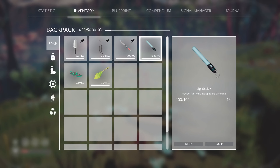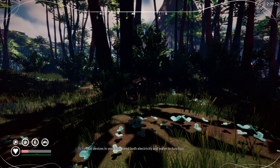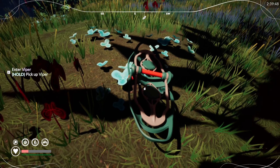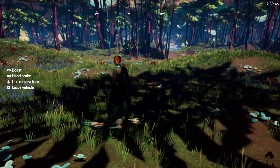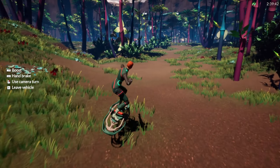Eoncorp kindly reminds you that devices in your base need both electricity and water to function. Let's not get any more meteor shards, because that's not going to be good for us. We will die.